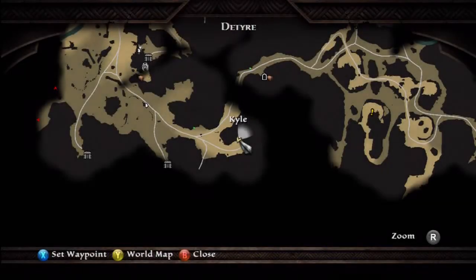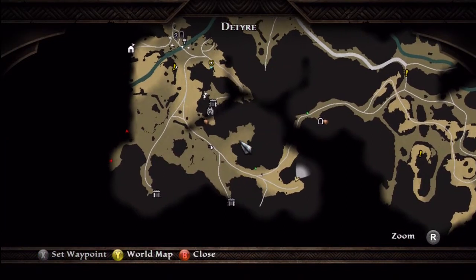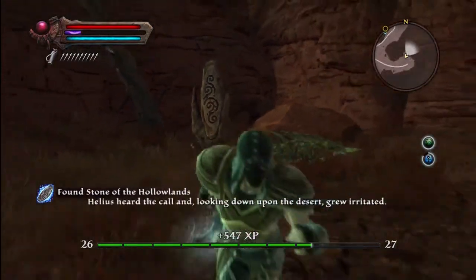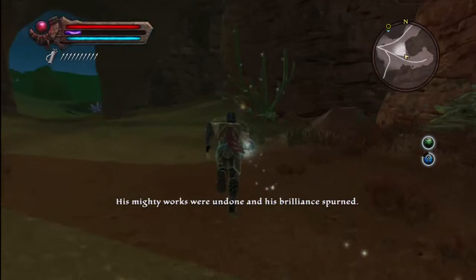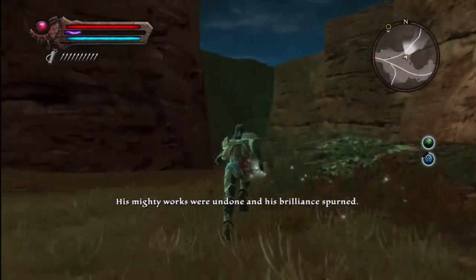Alright, this is number 4 and number 5. Number 4 is located right where I am. Our last one was right here, so you just walk down the road and you're going to be right there. Here's our Lore Stone number 4: looking down upon the desert grew irritated. As you can tell I have that disease because the zombies gave it to me, so you've got to be careful with them.